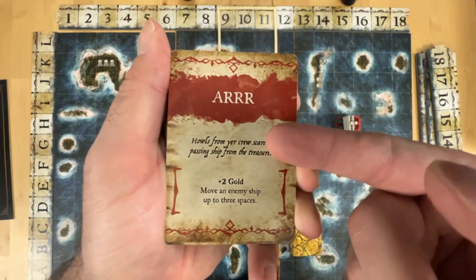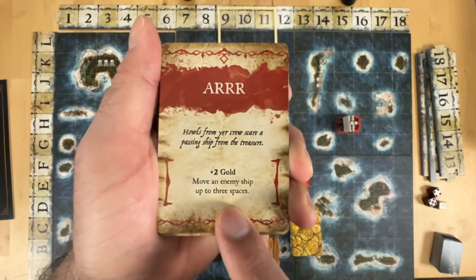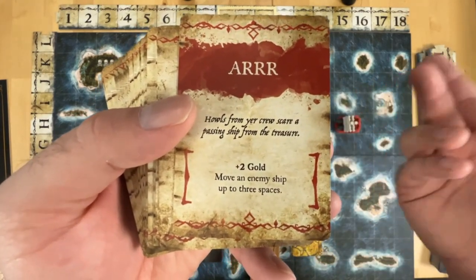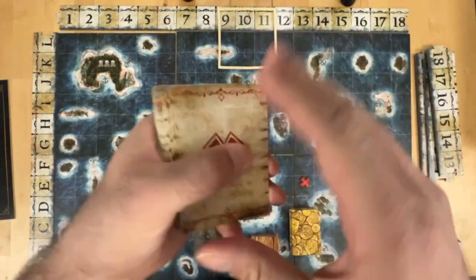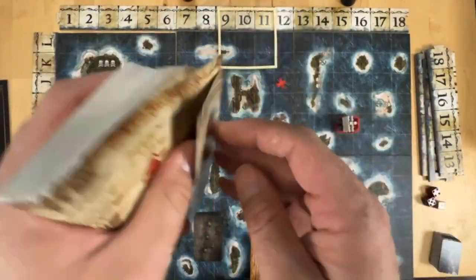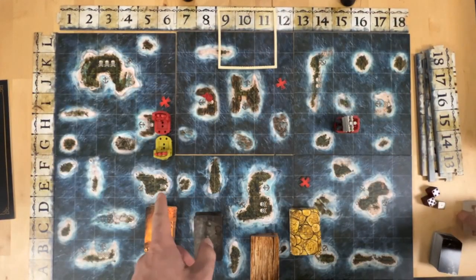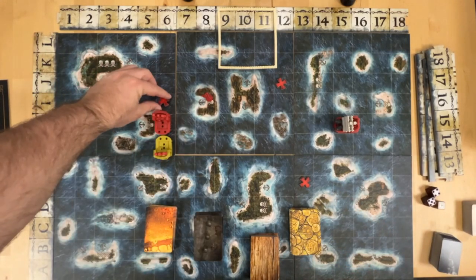If you land on it, you flip it and read whatever it says — it gives you a title, like a little fun story to it, and then it tells you what you can do. So like this one, you would get two gold and then move an enemy ship up to three spaces — this is where you draw from the specific resource deck. There are other ones where you lose life or gain life. Once you collect an X, you spin the dials and move the X, which gives other players a chance.